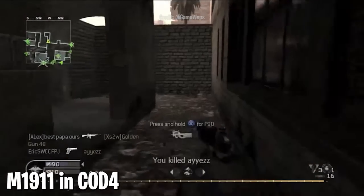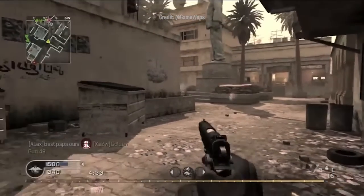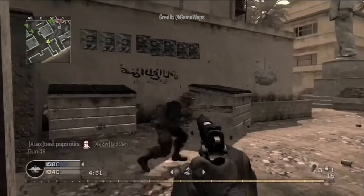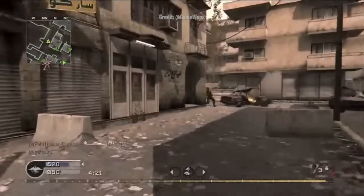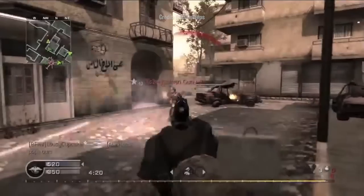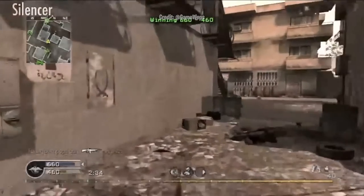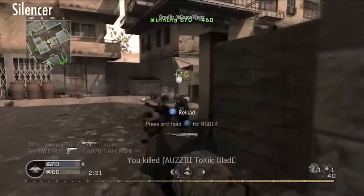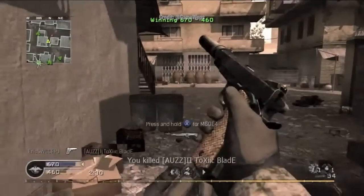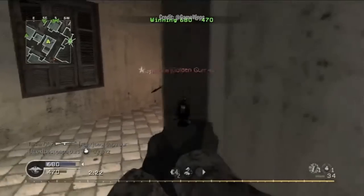Cracking into the top five, the M1911 in COD 4. It's one of the most reoccurring guns in COD history, and nearly 4.3 million 1911s have been manufactured over 111 years, so it comes up in almost every Call of Duty. However, the first modern COD game didn't have the best representation. It was bouncy and hard to shoot consistently. The damage was identical to the USP-45 and M9, but those had bigger mags and less recoil — so there was literally no reason to pick this gun up.